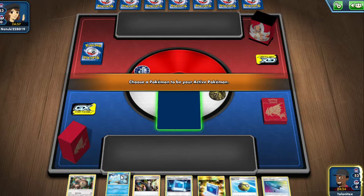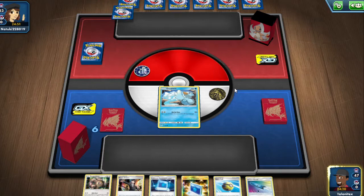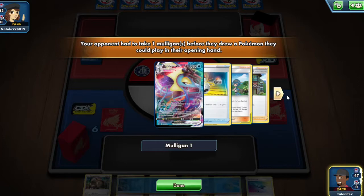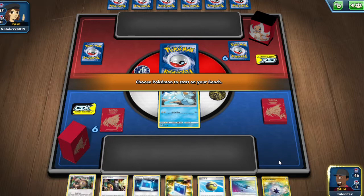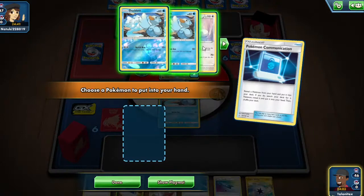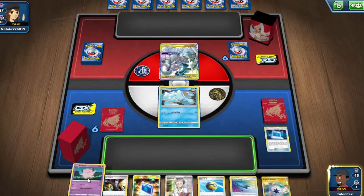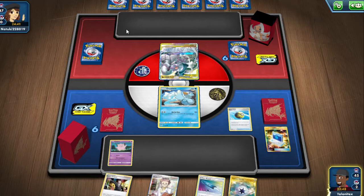We've found the first matchup and it looks like our opponent is mulliganing. I'm not going to bench the Kangaskhan because I prefer to communicate it back for another Pokemon. We're up against an ADP Inteleon deck on the PTCGO ladder. We'll try and get up our Clefairy so we can copy its attack — we can't copy Altered Creation but we can copy Ultimate Ray if we really want to.